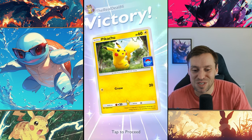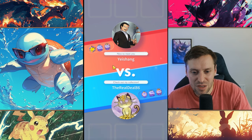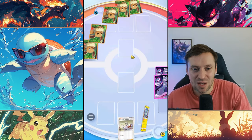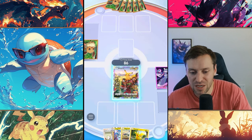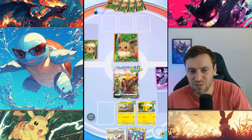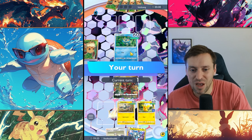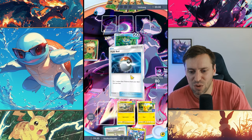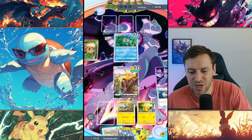Going up against Yishang — sorry, couldn't help myself, what a name! Going up against a water deck. We've got a pretty good starting hand, but I wish we had Pikachu EX in there. It's probably Greninja and Starmie, and Greninja can be really difficult to deal with — he can snipe your back line, which is pretty nasty.